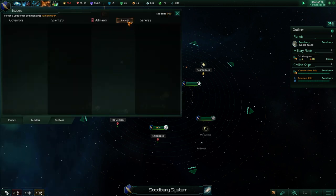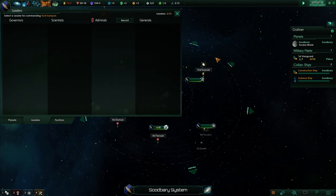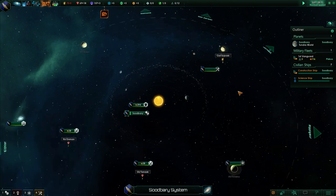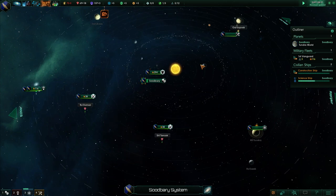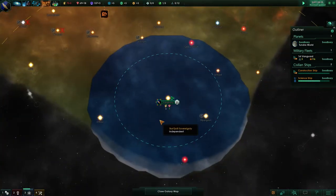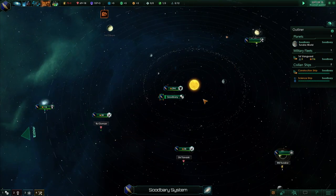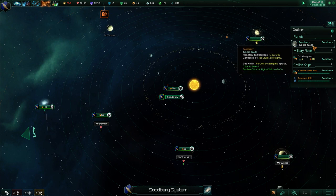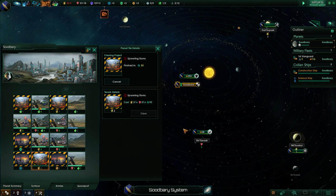We haven't assigned a fleet leader and we'd probably want to do that — but I'll wait until I'm actually going to get into combat, because I don't want to spend 50 influence points and have one of those leaders die. We've got some resources and could build something else on the planet. We haven't finished surveying our home system yet, so there might be more stuff to build a mining station for. But each one costs a credit and adds up really fast. I'm going to clear out these sprawling slums and then build another power plant there — that's actually going to be a really good idea.